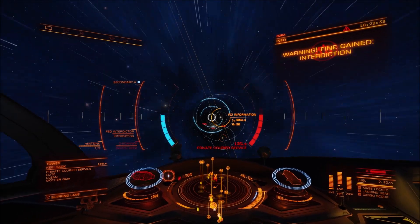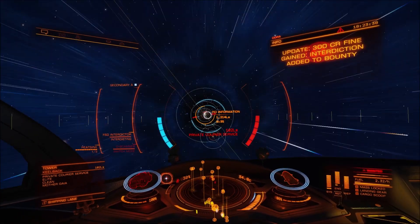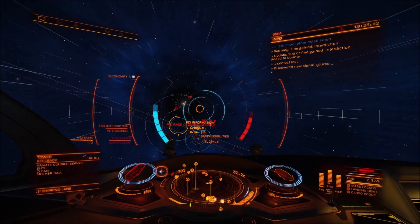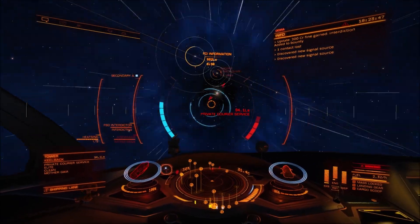If you don't believe me, try it out — you'll thank me afterwards. You can afford the loss of one shield booster. Trust me, it makes those NPCs way easier to deal with. And similarly, PvE piracy is useful with a wake scanner.